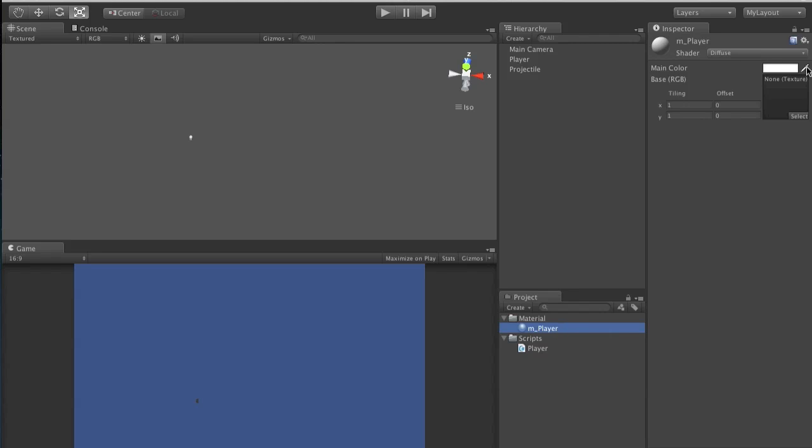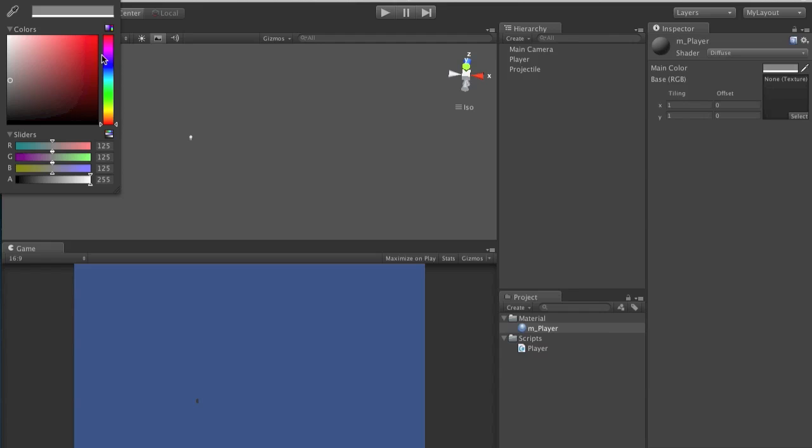Open it and over here on the right you can make it whatever color you want. Go ahead and make it whatever color you feel - I'm going to make mine yellow.